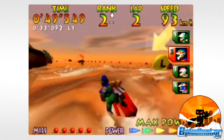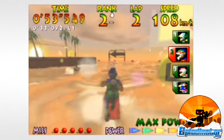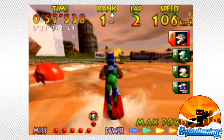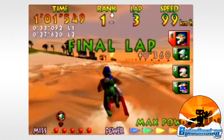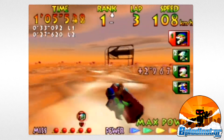Wave Race's courses are full of yellow buoys you must pass on the left, and red buoys you must pass on the right. Do it correctly and your power gauge will slowly build, granting extra speed. Miss a marker and you'll have to start the build all over again. Miss too many buoys, and you automatically lose the race.